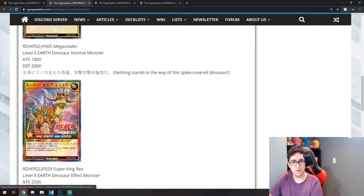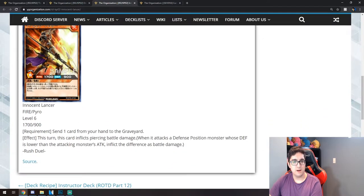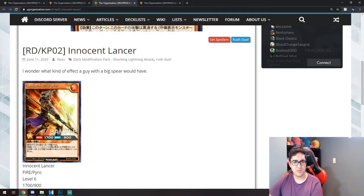That's it for the dinosaurs — I think it's pretty cool and I like the art, it's got a bunch of crystals growing on it. The next card is called Innocent Lancer. It's a Fire Pyro level 6 monster with 1700 attack and 900 defense. The requirement is to send one card from your hand to the graveyard. The effect is that this card inflicts piercing damage when it attacks a defense position monster — not that great, it's just a piercing monster with a high level.